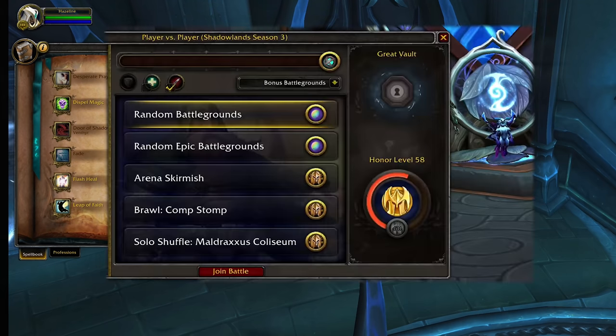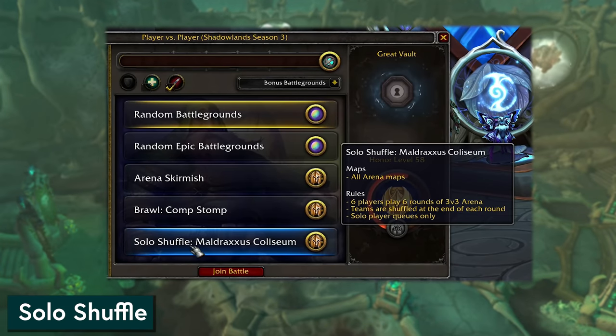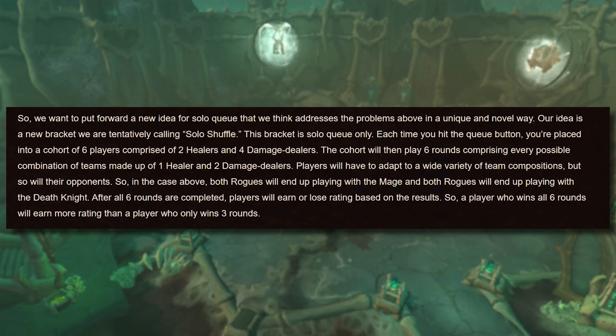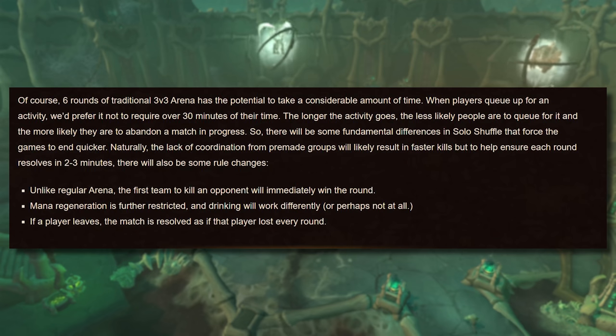Next up, for the PVPers out there, 9.2 is bringing Solo Shuffle — the long-awaited solo queue mode. This is a rated PVP mode that lets you solo queue into a series of 3v3 matches without having to put together your own team. It will shuffle up the combinations until every combination of players has fought every other combination, then give you rating depending on how well your matches went. This is fantastic for practice, or for just getting into the arena without needing to find teammates. Solo Shuffle is separate from the standard PVP ladder, but it's in and playable in 9.2, and I would guess it's just the beginning.